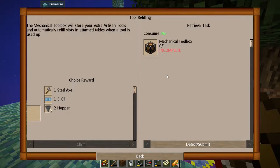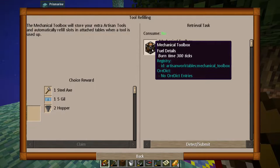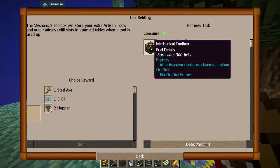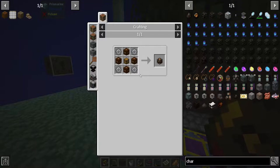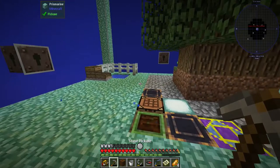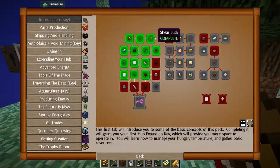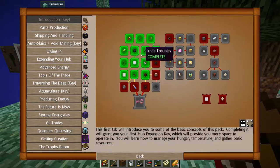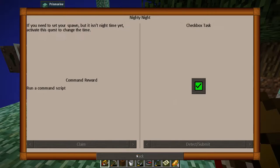Alright — mechanical toolbox. A mechanical toolbox will store your extra artisan tools and automatically refill slots at attached tables when the tool is used up. Oh, that's cool. It just takes wood, a chest, and stone gears. I feel like there was a way to make stone earlier and I forgot. Let us see... wasn't that? Was it this? No, wasn't that?